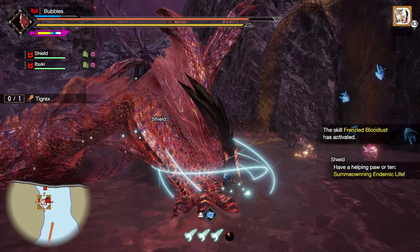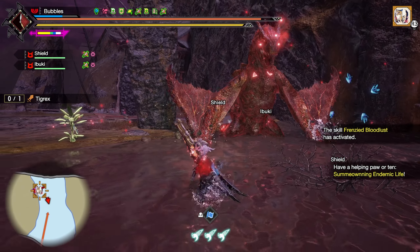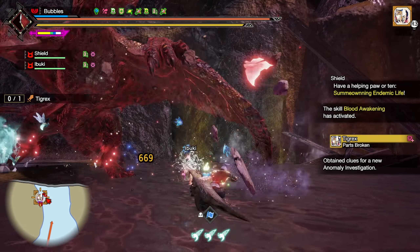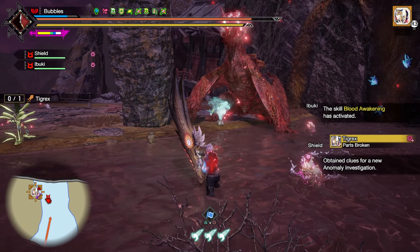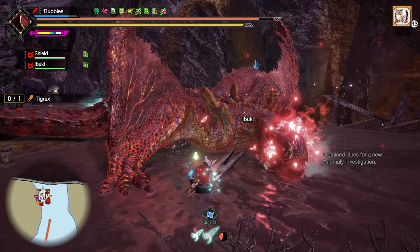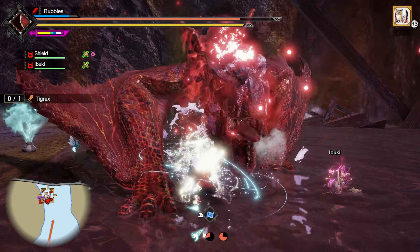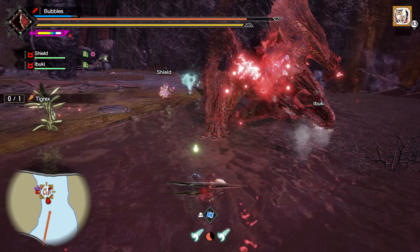Let it go early just so we can land the damage. Second one — easy, smack him again and spin again because we got a stagger. Double bite — bop, let it early, strong adamant again. Nice, good damage — just stay on the floor for a bit.